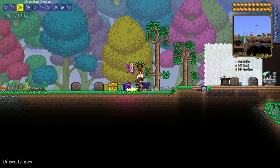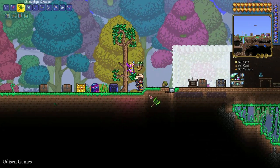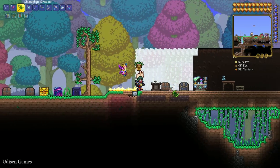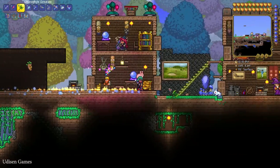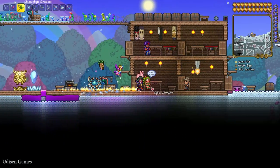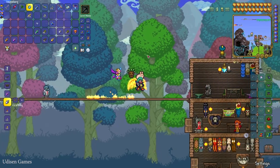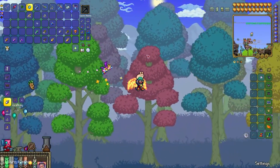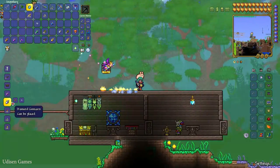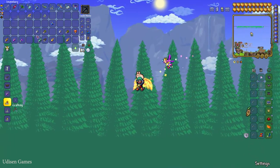Find a normal tree and chop it down — sometimes you receive wood and an acorn. If you don't have a tree, no big deal. Explore and find the Dryad, and buy acorns from her as many as you want. You also need to spend one diamond and combine the acorn with materials to craft a diamond acorn.